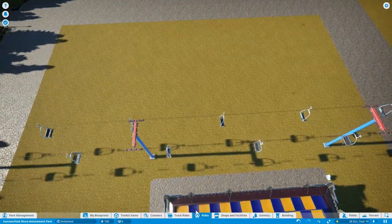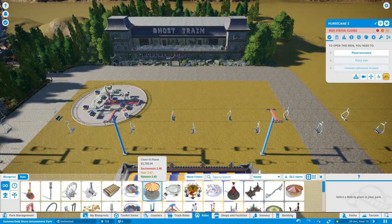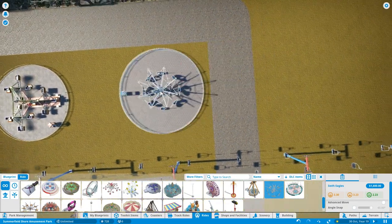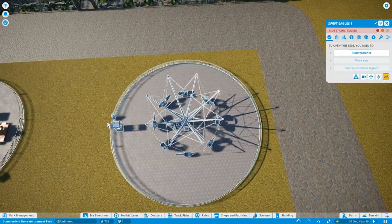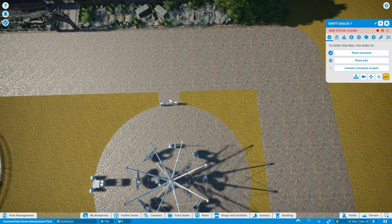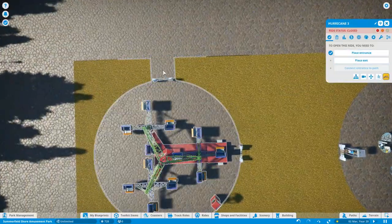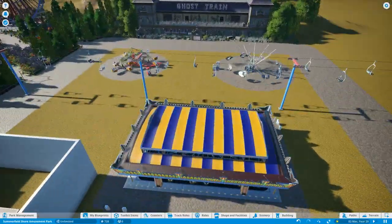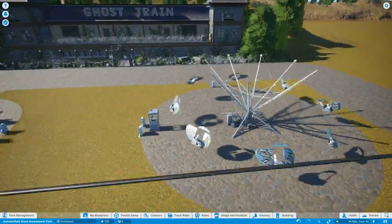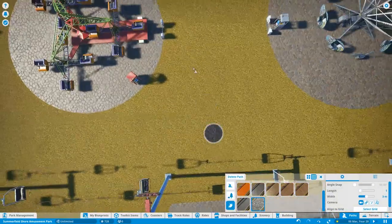Starting off with the classic bumper cars - I'm looking through all the rides because I don't want anything too modern. There aren't loads of vintage rides available, and a couple I want to save for the pier I'm going to be building as well. On the right-hand side, there's one of those rides where you use the wind to spin the vehicle, and on the left-hand side a classic scrambler - a twister or sizzler, whatever you want to call it.